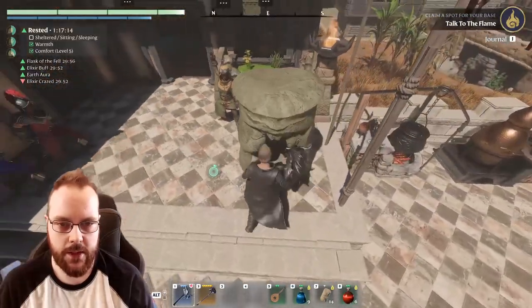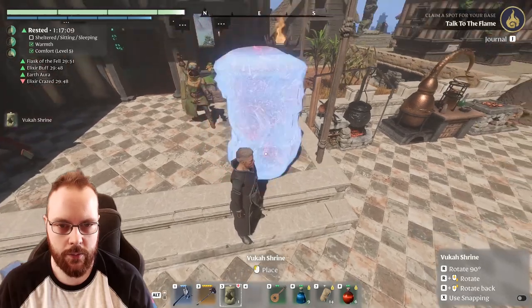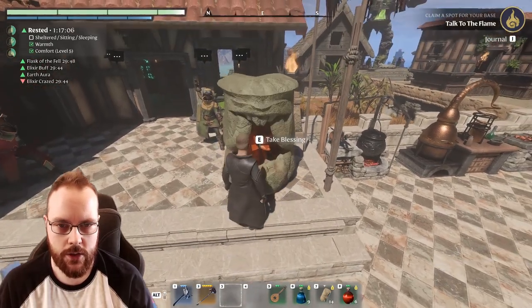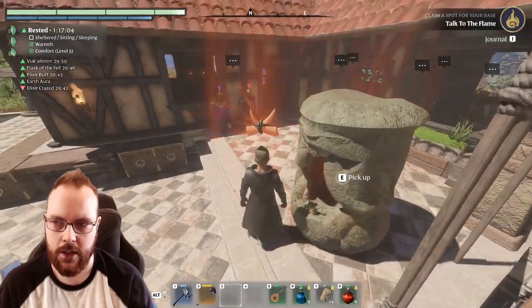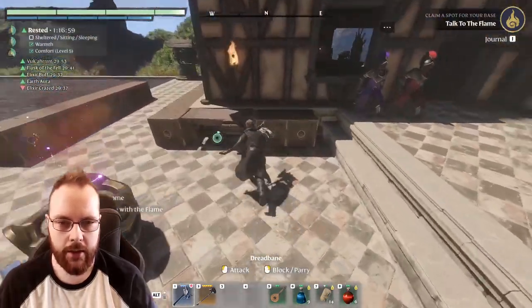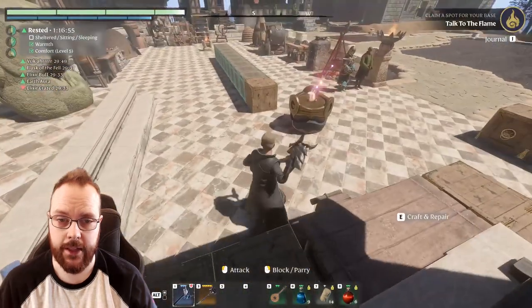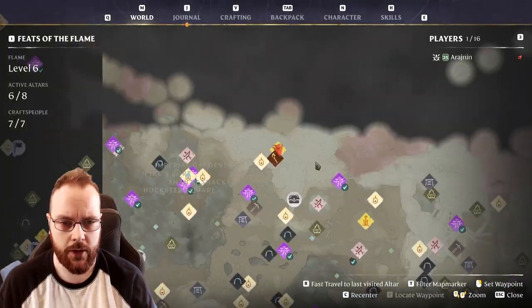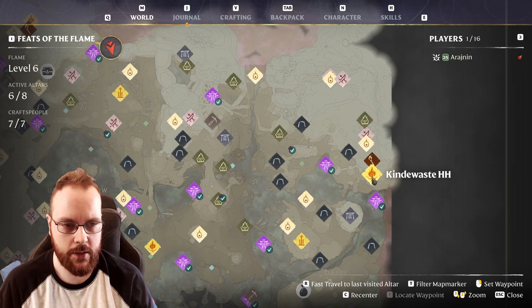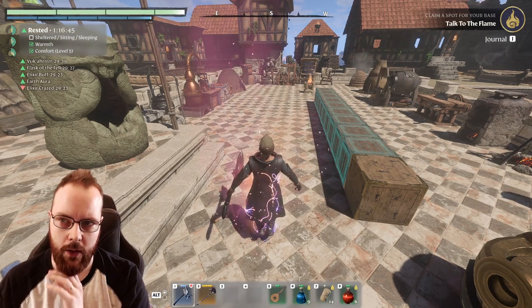I can pick up this shrine, place it down again, and take the Blessing — now I do 20% more damage. So now we just head over to the Kindle Waste Hollow Halls and see how much damage we do. I have my Immortal build with an insane amount of damage, but I want to see how much damage I do now.